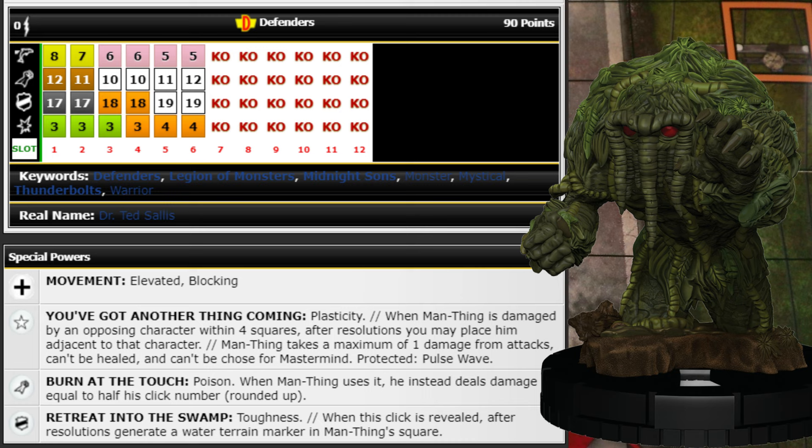It's not penetrating but characters without reducers really don't want to be next to this guy. He has that traded Plasticity so if they shoot at him he just gets to place himself next to them — it's going to be pretty hard to deal with. You can Phase/Teleport up on them, or they shoot at him and get him stuck next to them and he just burns them with Poison. Taking max one damage means it'll take a lot to fend him off.